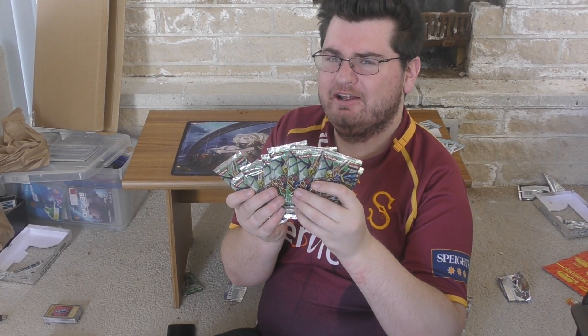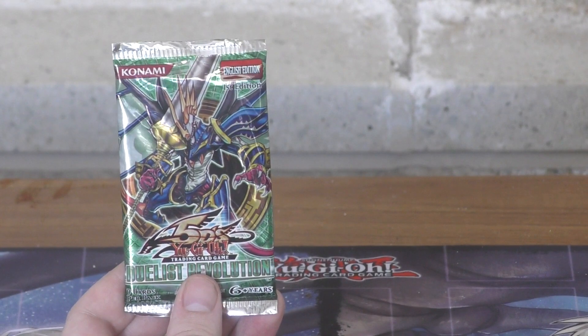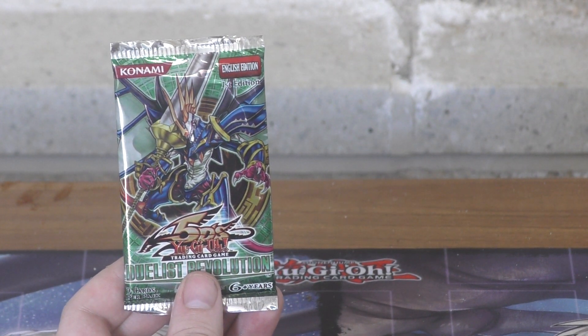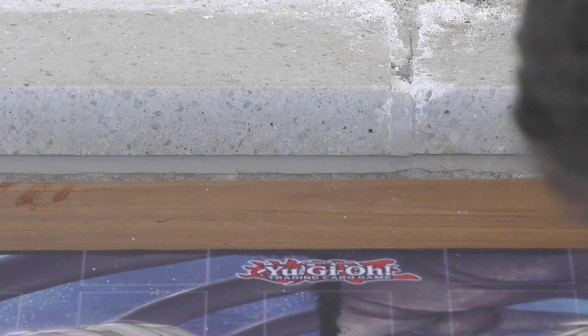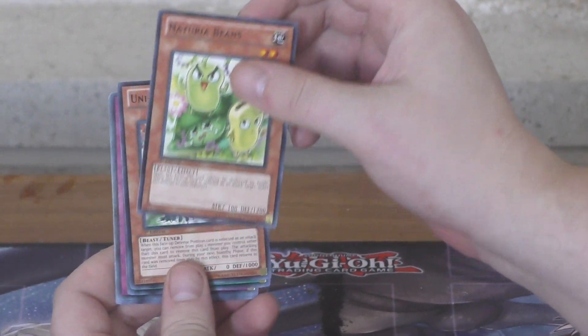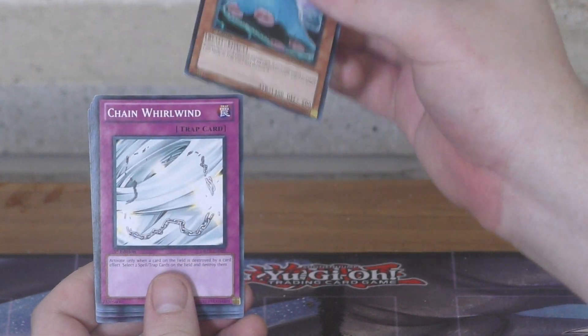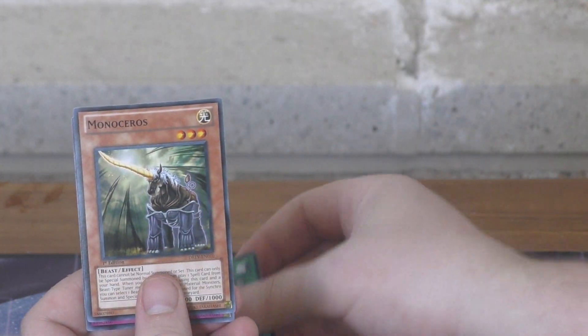Matarian here, welcome to another Yu-Gi-Oh! pack opening. Today we're going back to 5Ds and Duelist Revolution. The Duelist Revolution pack has nine cards per pack — let's get straight into it. We're starting off with Mati-K's side. These packs are old and did cost quite a bit of money, but we love collecting these cards. We'll be hunting for a Ghost Rare, which will be very hard to pull.